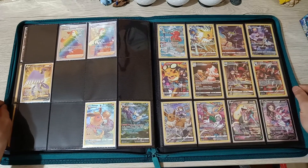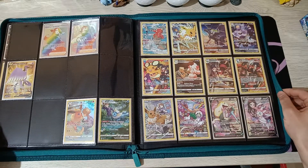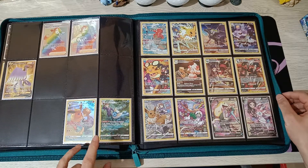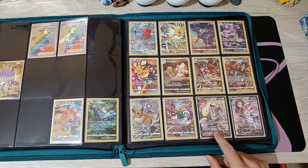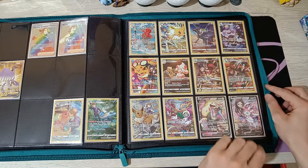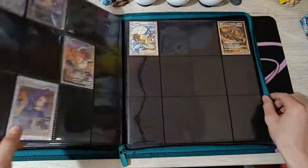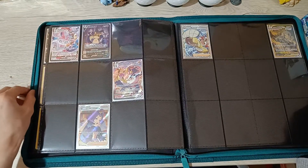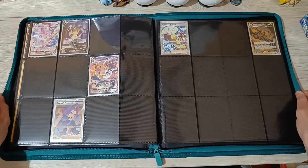On to the trainer gallery - we managed to complete a whole page of the trainer gallery. We got the three first-stage Eeveelutions: Flareon, Vaporeon, and Jolteon. And my favorite of them all, Boltund V. On the next page we have Sylveon, Sylveon VMAX, and Mimikyu V, as well as Acerola Trainer Full Art for the trainer gallery.